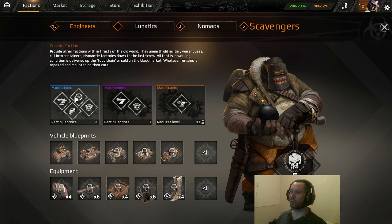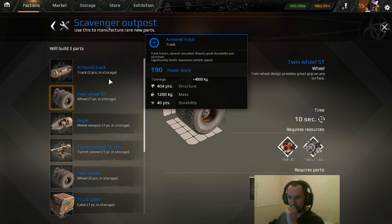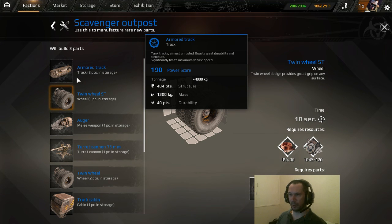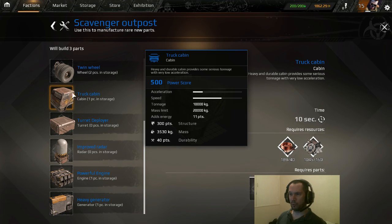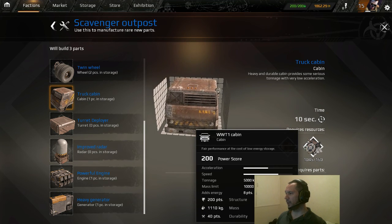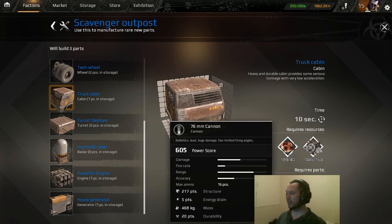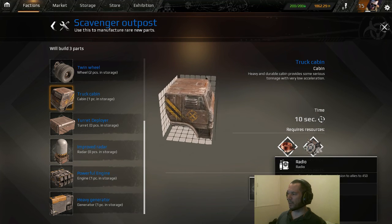If I wanted to manufacture a blue part with scavengers, I would double click on manufacture, and that opens up the parts list. If I wanted to create the new truck cabin, for instance, it requires 40 copper and 150 scrap metal. It then also requires a cabin, a 76mm cannon, and a radio.